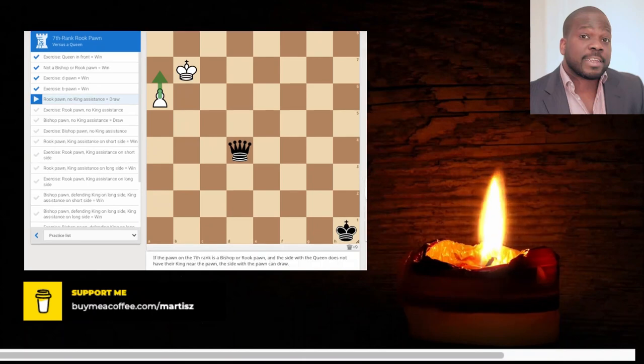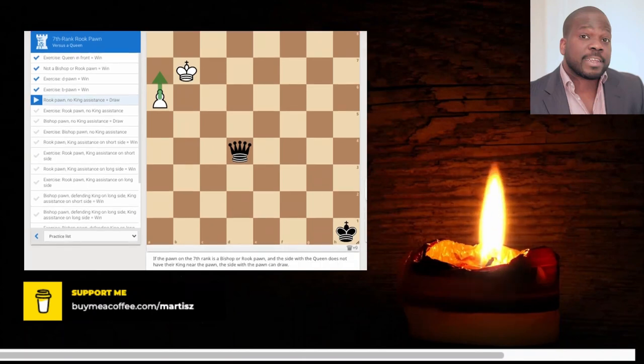Okay, let's see if I understand this. Then it's a rook pawn — just need to come out if it's around a new corner. The side of the queen won't have any time to get the king closer.